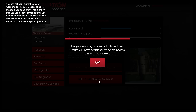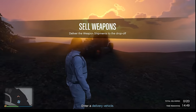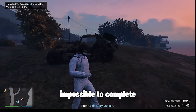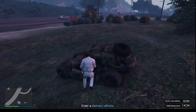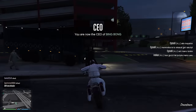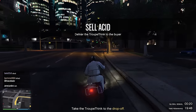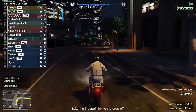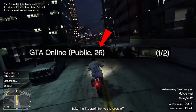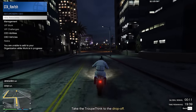Usually the problem with other businesses is that you get multiple vehicles when you sell at a higher product bar, which makes the sell mission sometimes impossible to complete as a solo player. However, with the asset lab, no matter how full the product bar is, you will always get one delivery bike. There's even a way to sell this for double the amount by selling in a public lobby with over 25 players.